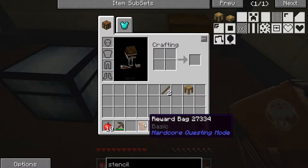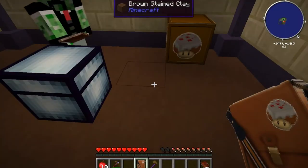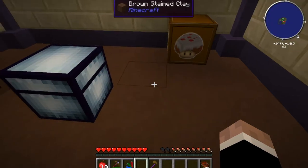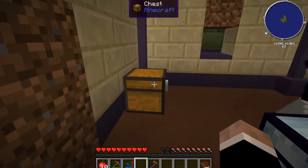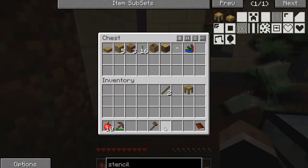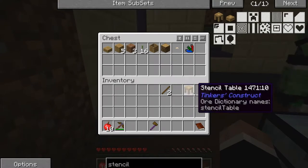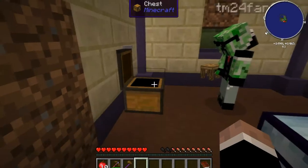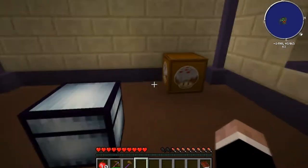I got a basic reward bag — let's see what we got. I got a mysterious magnet, level eight. I'm gonna put that in the chest for right now so I don't lose it. We got a silkworm — nice! Yep, got that from that last tree I took down. That's awesome.